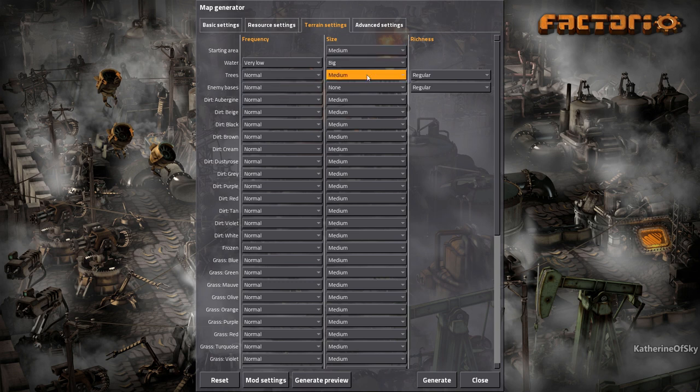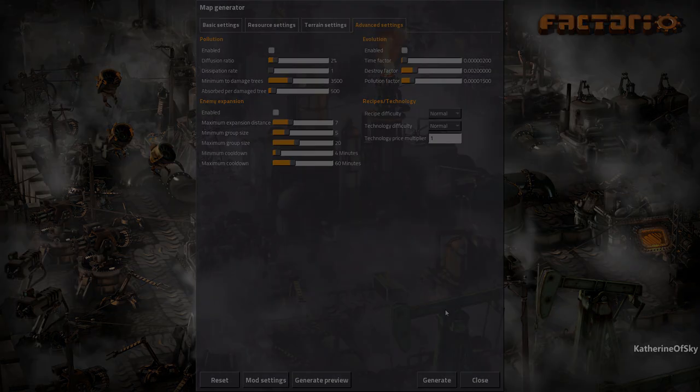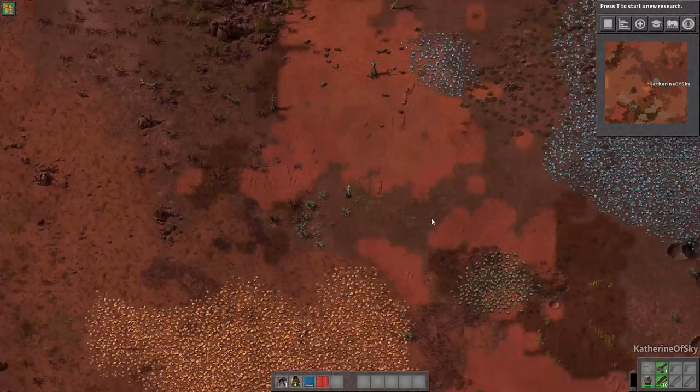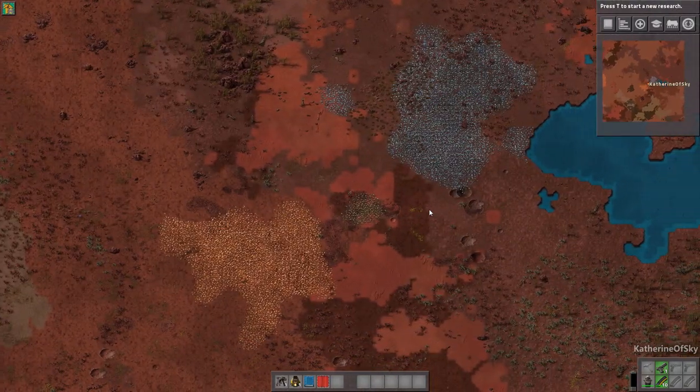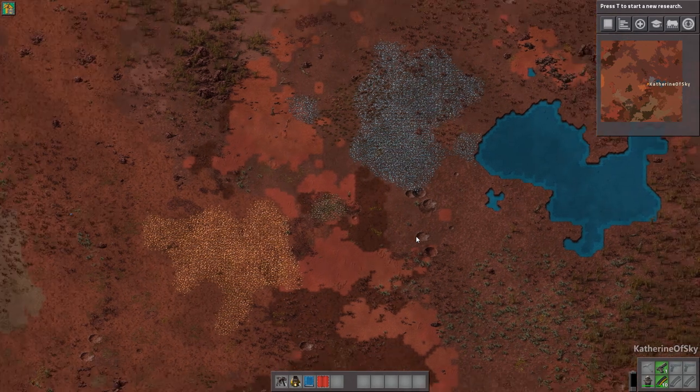Terrain settings — mostly I left it to be native to Alien Biomes. The only ones I changed were water to be very low, size big. Trees: normal, medium, regular. Enemy bases: none — I find biters annoying, so we're not going to play with them. Advanced settings: I've turned off pollution since we're not having biters, same with evolution and enemy expansion. Hopefully less pollution will have better effects on our UPS. I got a really cool map — let's go play. The map exchange string and mod pack download will be available in the description below.